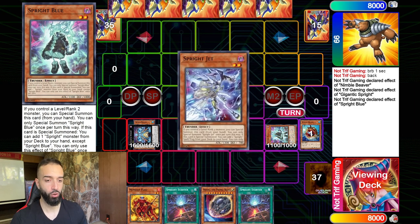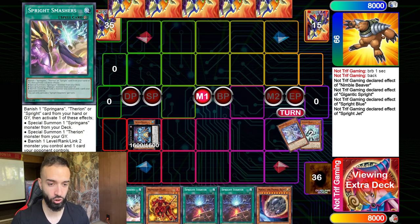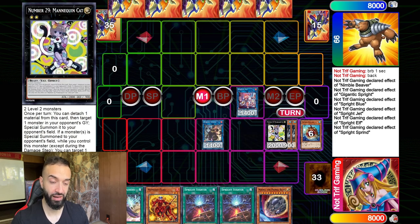Here we go Sprite Blue — Blue gets Jet, then Jet gets Smashers. Now this is where I'm going to show you how good this deck really is. We're going into Sprite Elf via Sprite Sprint, special summon two Nimble Beavers, and then go into Mannequin Cat.